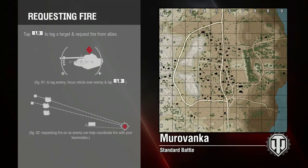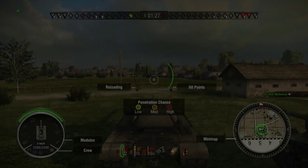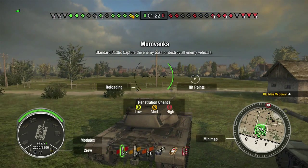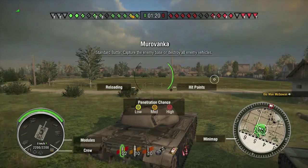Tap left bumper to tag a target and request fire from allies. To tag an enemy, focus the reticle over the enemy and tap left bumper. Requesting fire on an enemy can help coordinate fire with your teammates. That bumper request will pop up on the mini-map and your teammates should see it — and you can call out if you've got a mic. You don't need to be in a platoon, which is pretty cool.